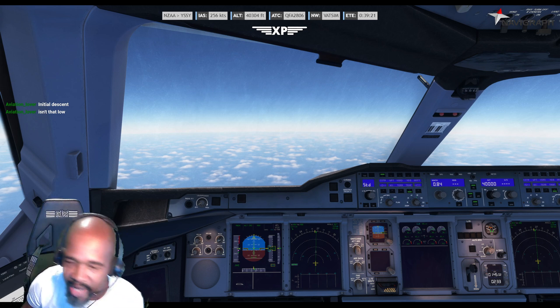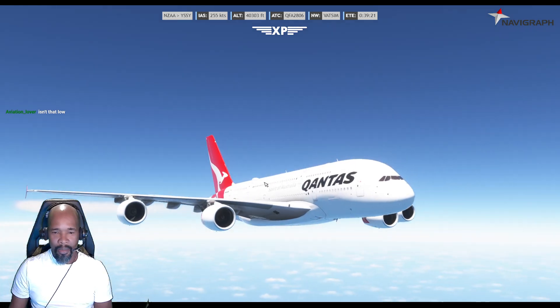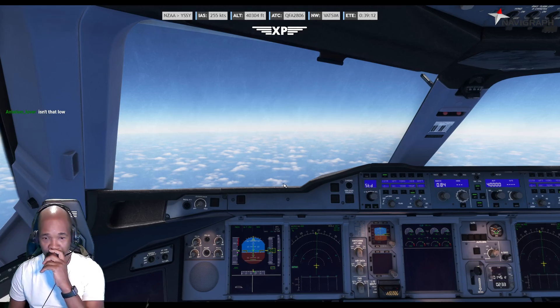All right, guys, quick break-to-vacate tutorial on the A380 by Fly-By-Wire — beautiful airplane. I love this feature. Break-to-vacate is something that's just awesome.